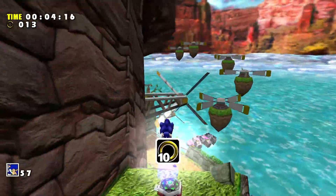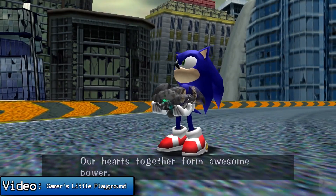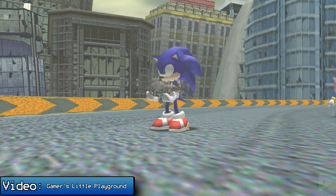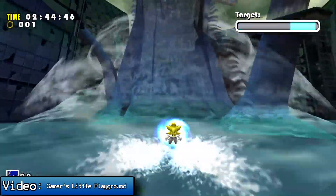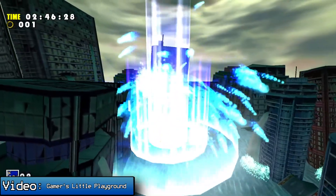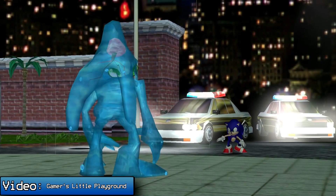In addition to the six stories you get to experience as the six different characters, there is also an unlockable seventh story where you play exclusively as Sonic and face off against Chaos using Super Sonic form. This story is by far the shortest one and acts as a fun coda to the game where you face off against Chaos in their final and most treacherous form. Speaking of Chaos, I think it's time to move on to the game's boss fights.